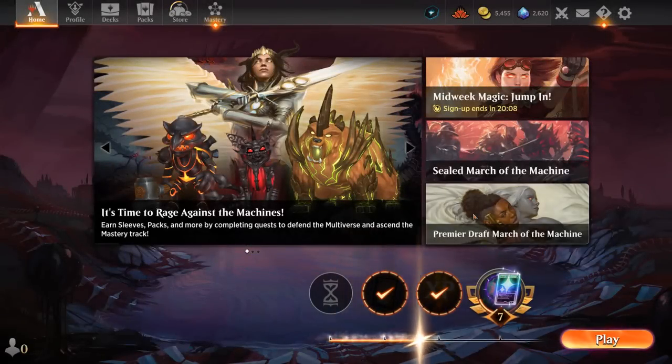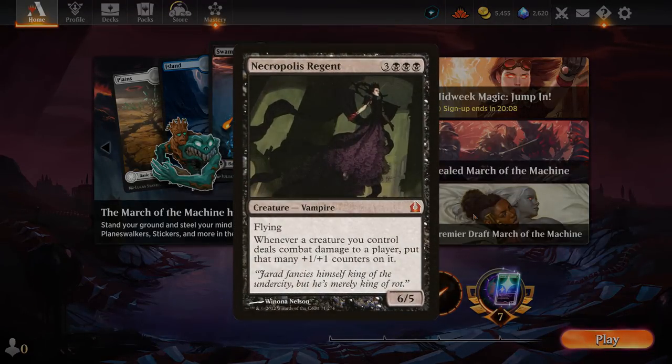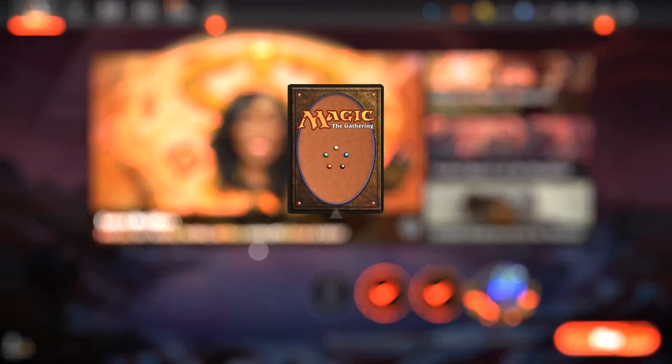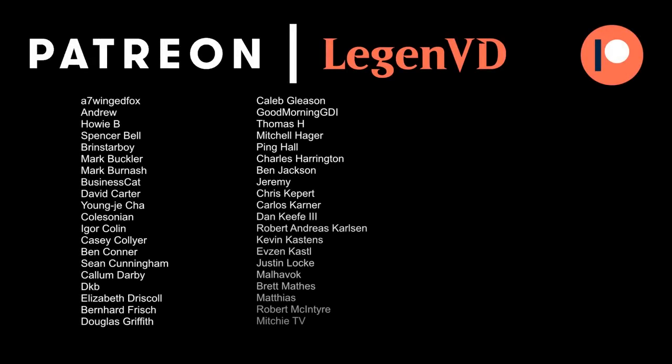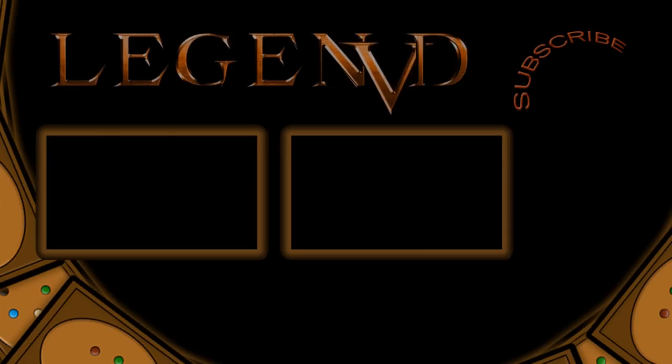So yeah — got to see our Galta and Mavern deck in action, and it certainly exceeded my expectations. I thought it was going to be pretty inconsistent, but having two completely separate combos that also overlap nicely — Galta enabling Fight Rigging and Galta as a payoff to find with Fight Rigging — works out quite nicely. There may still be ways to upgrade the deck since some expensive vampires in Pioneer aren't on Arena yet, which could replace Lord Xander. That's going to do it for today — thanks for watching, hope you enjoyed, and as always have a nice day. You can become a patron at patreon.com/legendvd.